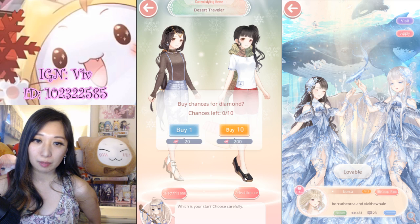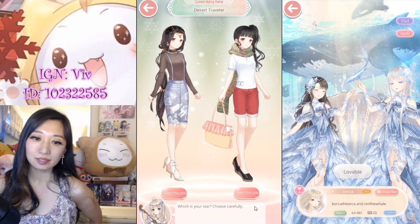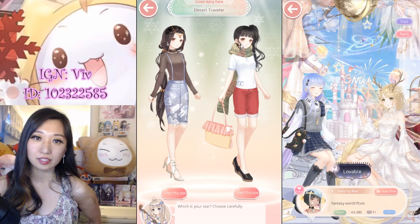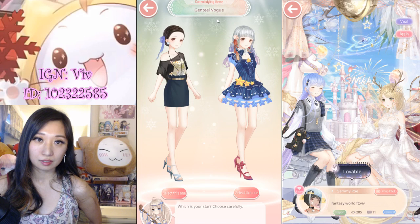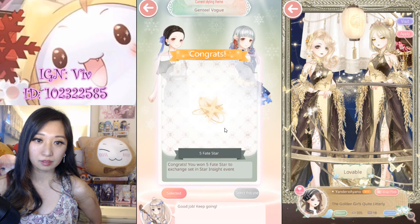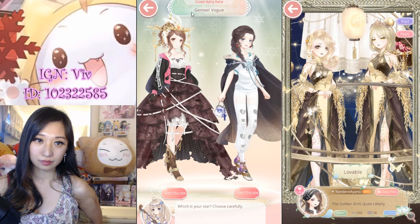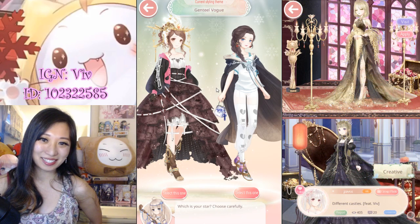If you want to buy extra attempts, that's 10 for 200 diamonds. Let's keep going. Here's one with the scarf — let's pick that. For this one, let's pick the one with more skin. There you go. Let's pick the one with more skin.